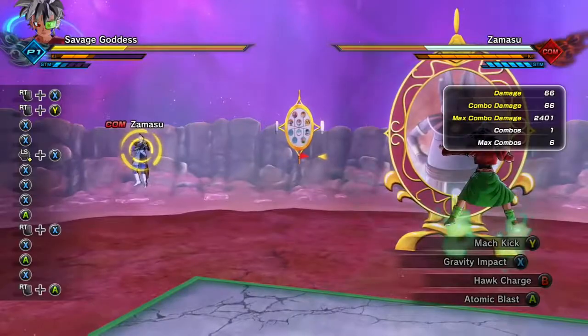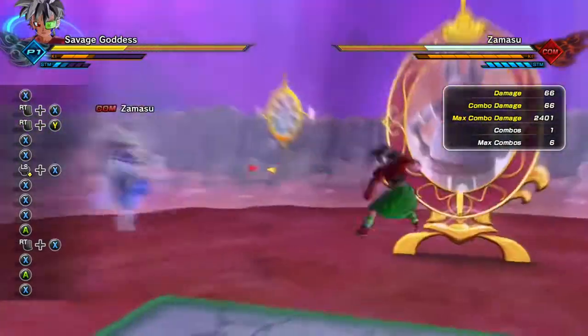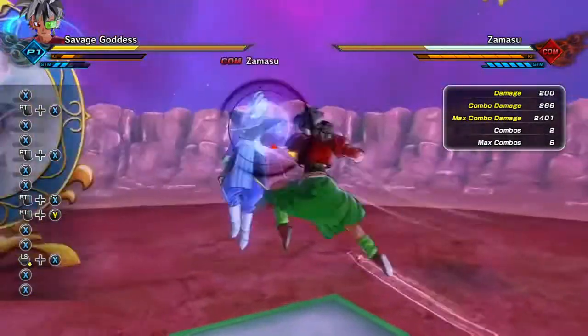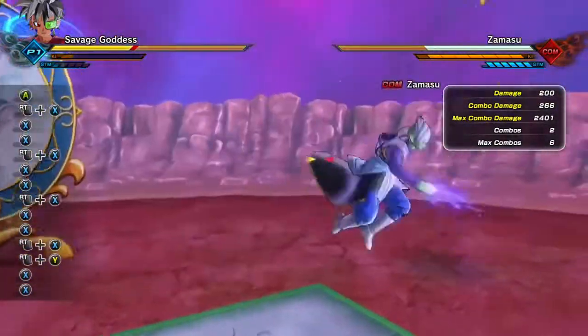Alright, first is Gravity Impact, which is kind of obvious, just like the second one. You just activate any Super Ki Blast moves after this and it should land. This is why it's on this list.